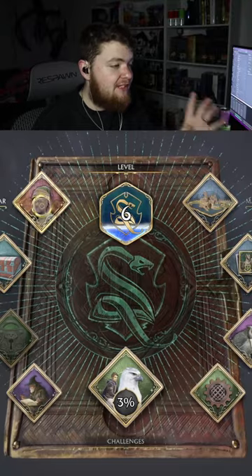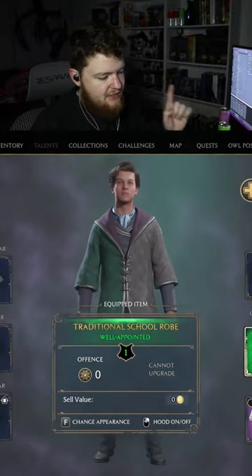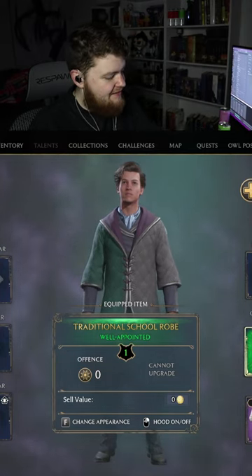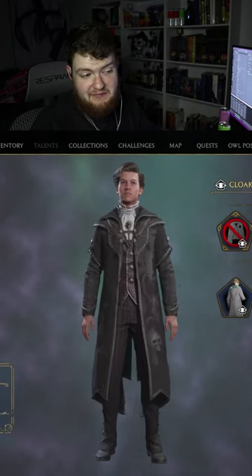You go into your field guide, go to your gear, hover over the piece that you want to change, and click your change appearance button. Mine is F, right there in the center of the screen. Click it, and then you can transmog your stuff.